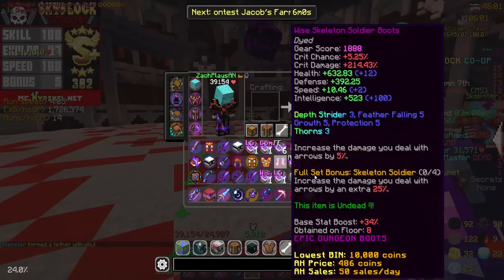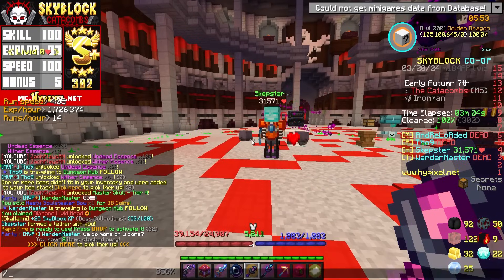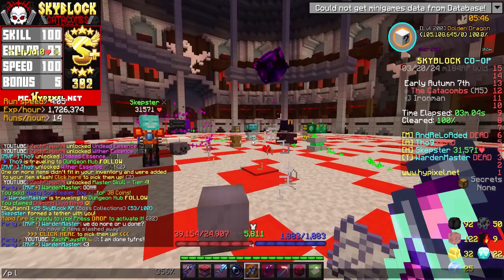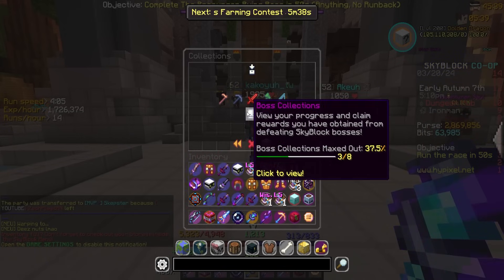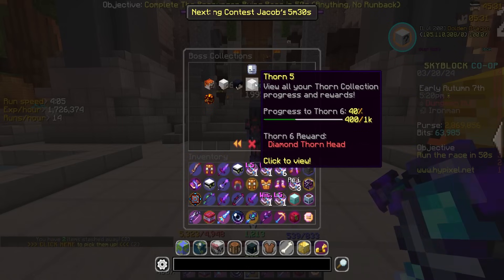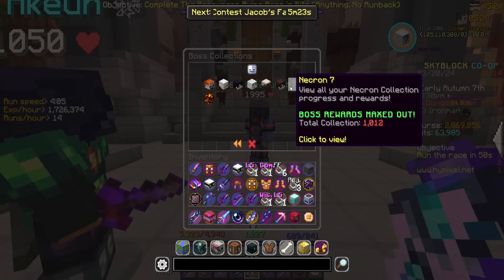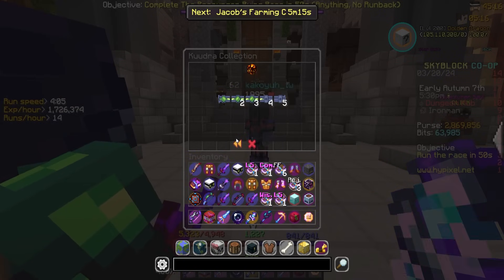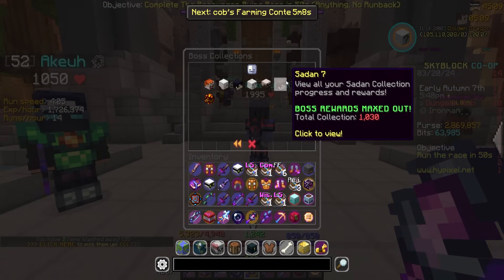We now have three diamond heads and another 25 Skyblock XP, putting us at 53 out of 100 — and we're 46th out of all Iron Man players. That is huge. We now have another boss collection completely done — three of eight complete. We still have floors one, two, three, and four to do. Floors five, six, and seven are all maxed out, which is gorgeous. We also still have Kuudra to work through — we aren't even a fifth of the way done there — but those will come with time.